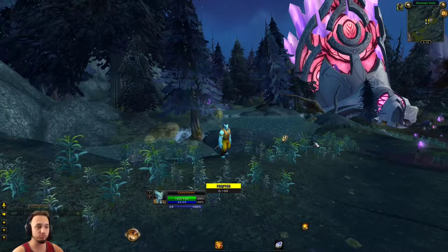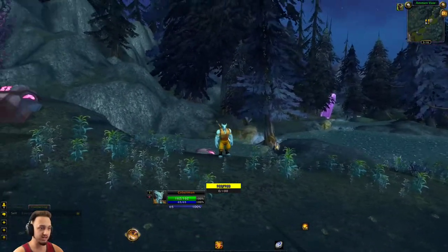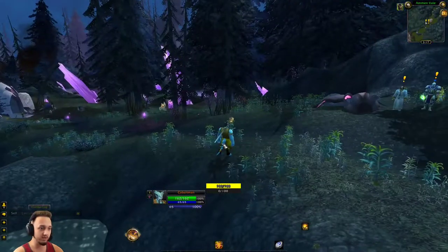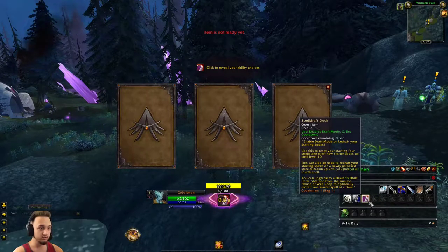Hey, what's up guys, welcome back to Project Ascension. Today we're doing the Wild Card Iron Man challenge again — this is the second take. We got one with a Draenei this time; we named him Cobalt Man. We haven't selected our abilities yet, so let's do that real quick and re-roll a few times to make sure we get a good selection.